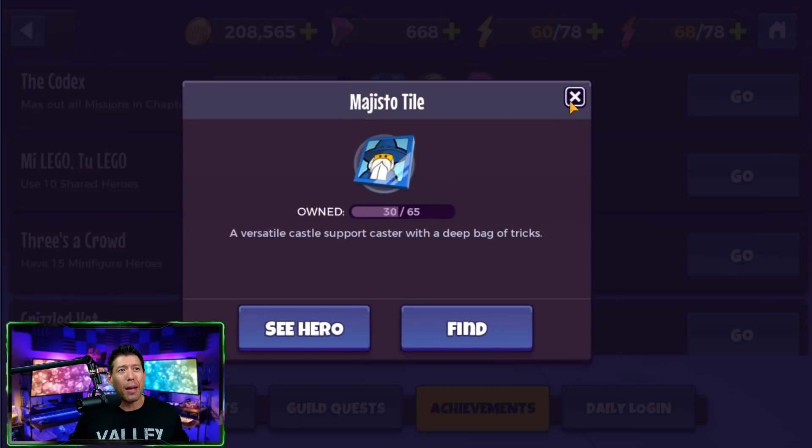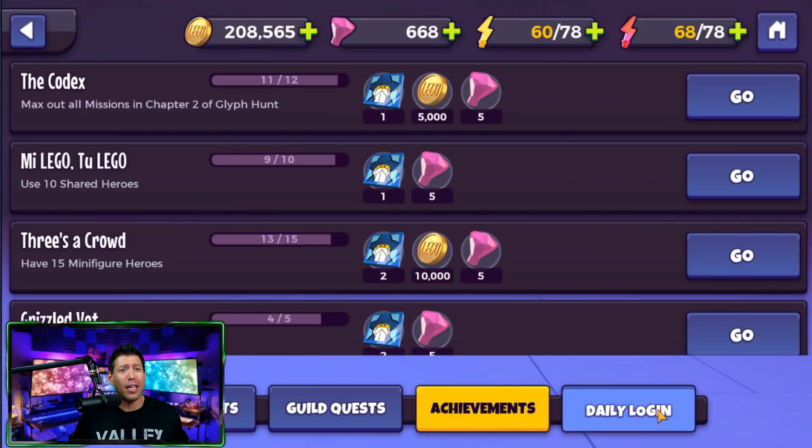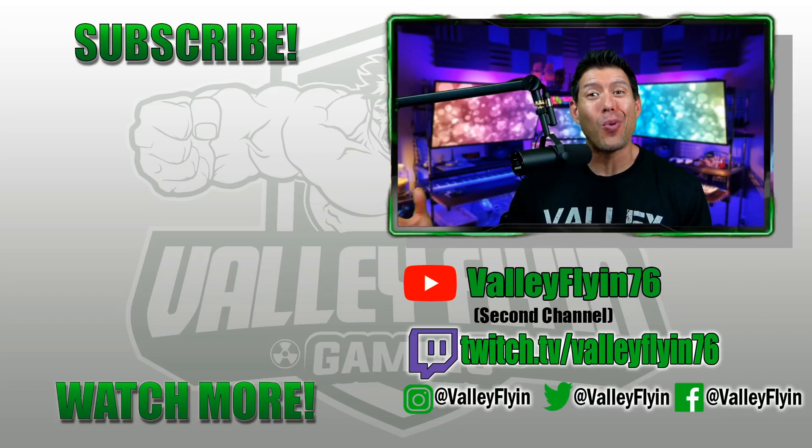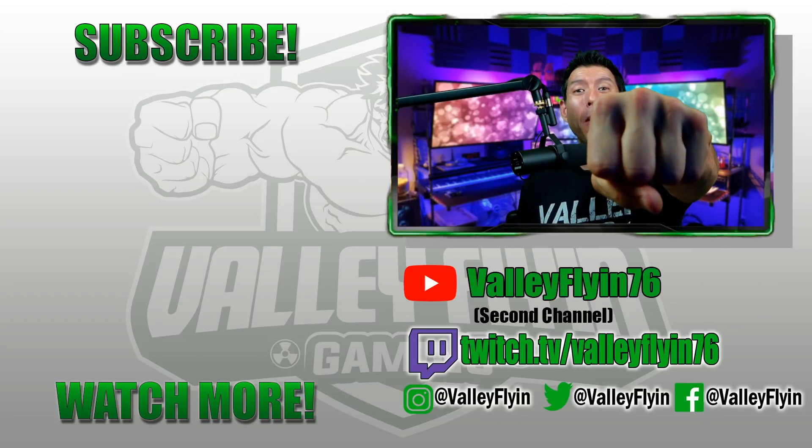The quests are straightforward — daily quests and guild quests that earn you guild currency for the store. In achievements, this is where you'll unlock Magisto, one of the best characters in the game, just by completing your daily achievements. The login character this month is Princess Virta. That's LEGO Legacy Heroes Unboxed! If this game looks interesting, use the link in the description to download it. Make sure you subscribe, smash that like button, and join the notification bell — at least four videos a week on this channel. Valley Flying, out!